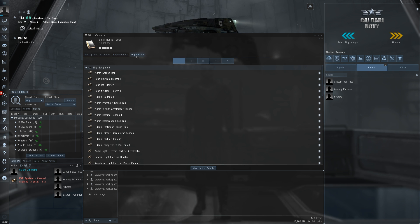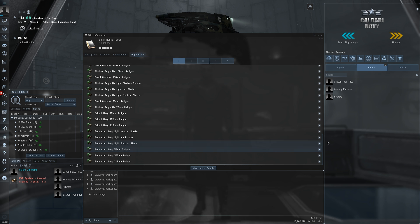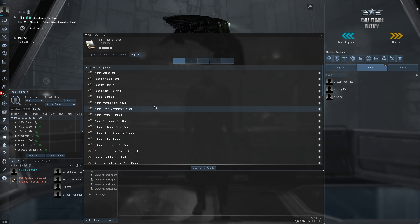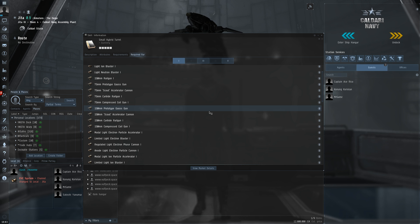But if we go to the 'Required For' tab here, this is what is probably most useful to a new player. Because you can see, if we go to level 1 of the skill, you can actually see all of the modules that you can fit if you have a particular level of that skill. For level 1 we can fit any of these turrets here, and that can be a good way for you to start finding modules. Because if you want to find something like this 75mm compressed coil gun, you literally have to type it into the market search to find it. So if your module knowledge is not very good, this is a way that you can start finding mods.